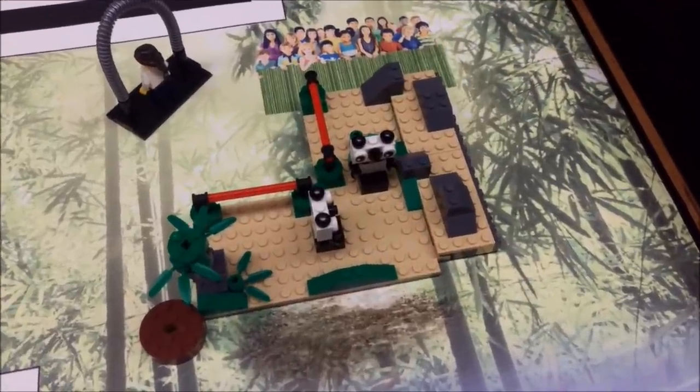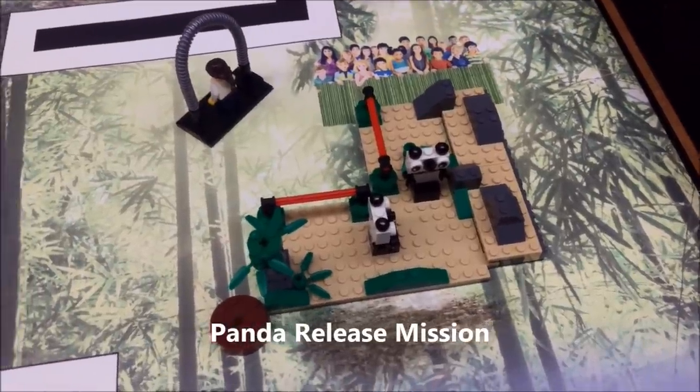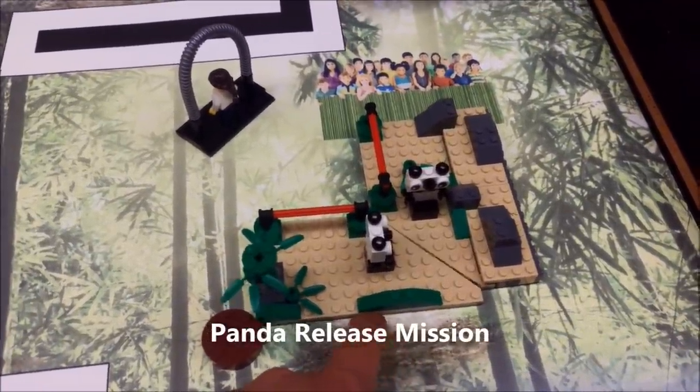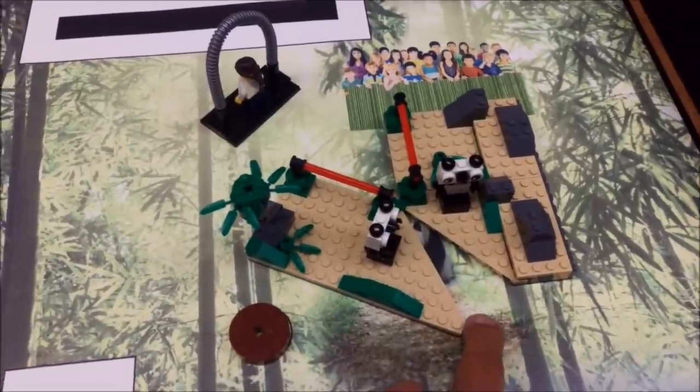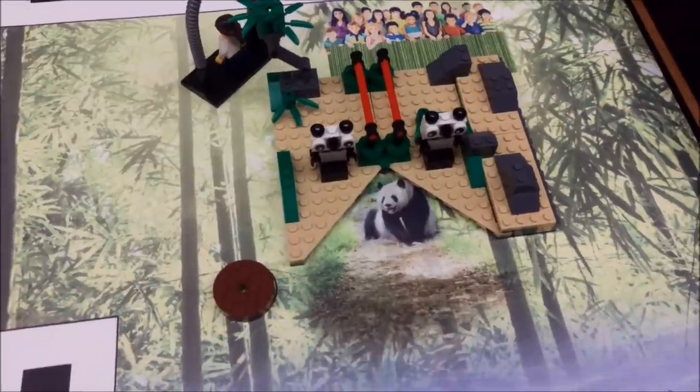The next mission is the panda release mission. If your robot can open up the panda enclosure going clockwise, that is 10 points.